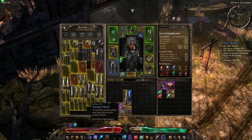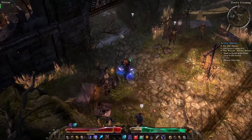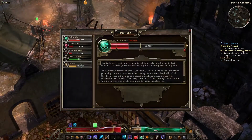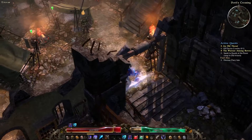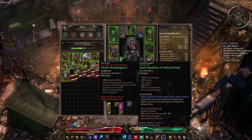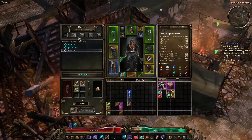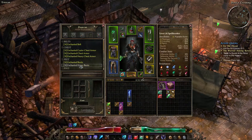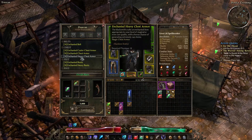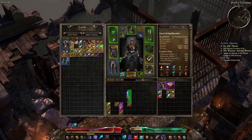Ancient Heart - what the hell is that? I'm assuming it's a crafting material. What's our reputation? Friendly - you can only give me potions. It's when I am respected that I can actually buy items from this guy. Is there anything to craft? Not really.